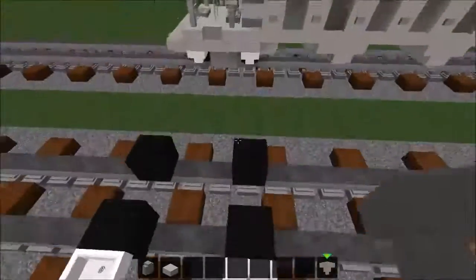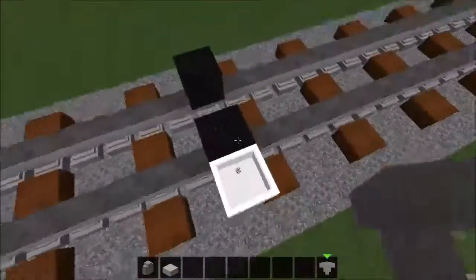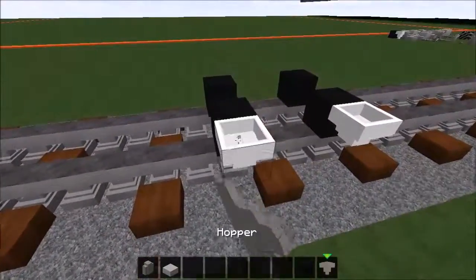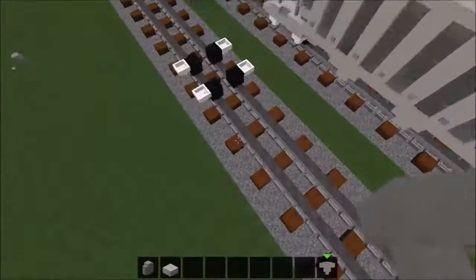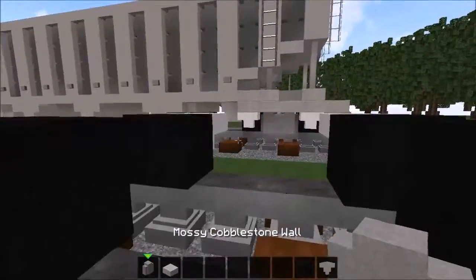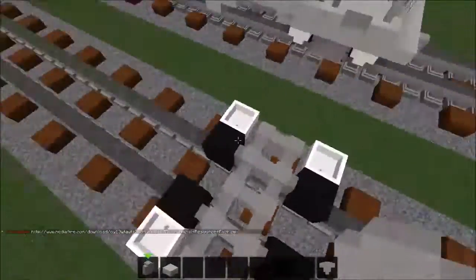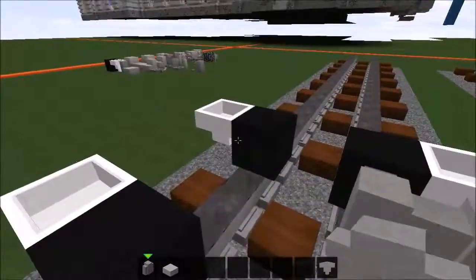Take hoppers and place them on the outside of the wheels. We missed some — jump two more blocks and place more. Now place hoppers until you get this shape. Take mossy cobblestone wall and from one hopper, like this, to the other, just fill it in. Now do the same thing here.